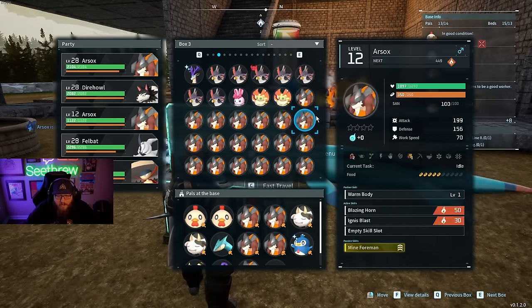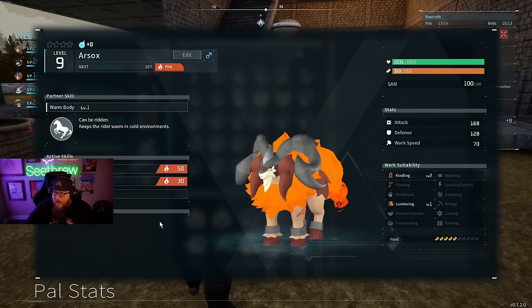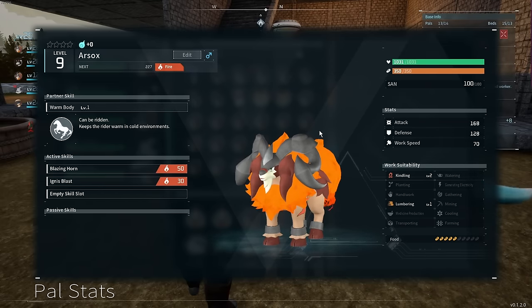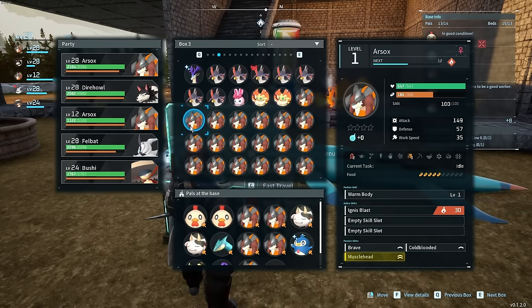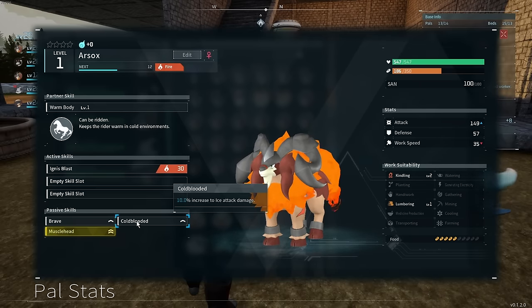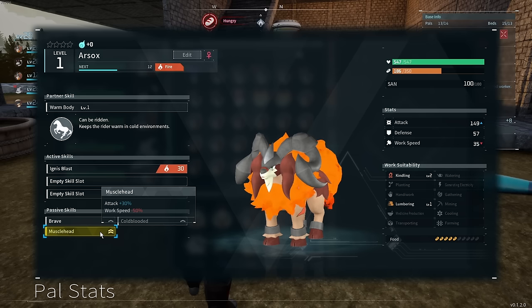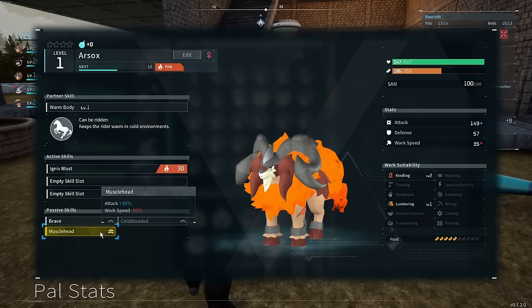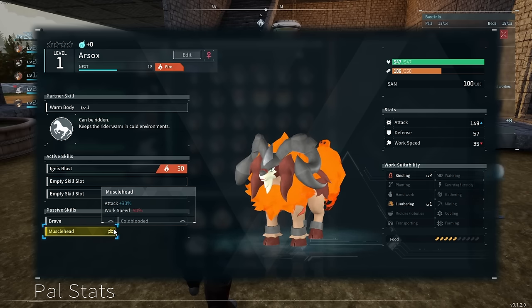We'll go over some skills that some of them have. We're looking at the passive skills bottom right of the screen. We've got brave, which gives us 10% increased attack. We've got cold blooded, which is increased ice attack damage — completely useless if you ask me because we're fire, not ice. And then we've got muscle head, which is kind of interesting — we get 30% increased attack but we also lose 50% work speed. It depends on what you want them to do. You can breed separate ones to work at your base and ones to fight with.